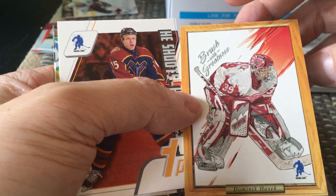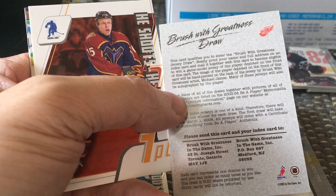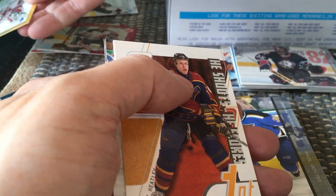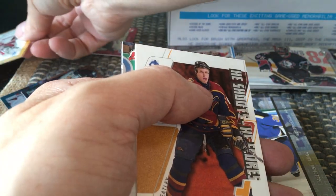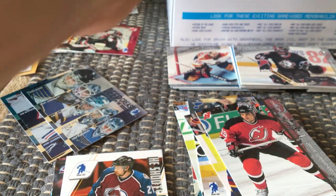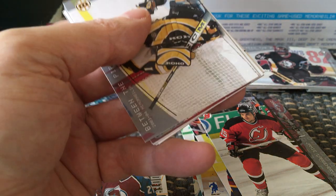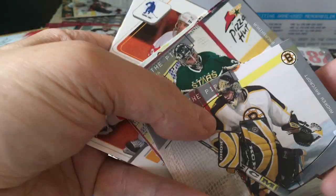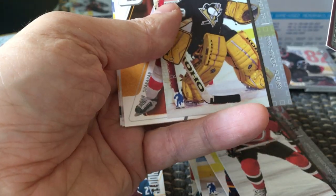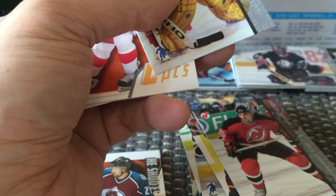Here we have a Brush with Greatness card, and it's Dominic Hasek. As I mentioned, I believe there's actually a Maurice Richard card in this subset — maybe even a Jacques Plante — but this one's a Hasek card, which is really really cool. I believe there are two of them in the entire box. Then there's Raycroft and — here's Marc-André Fleury, very cool.